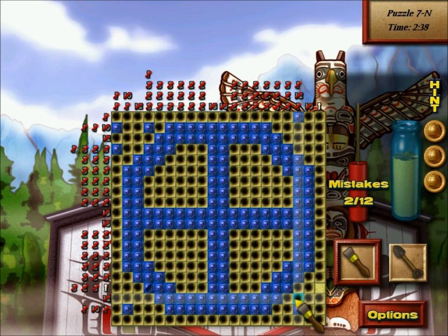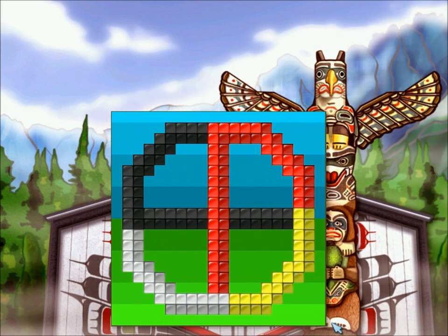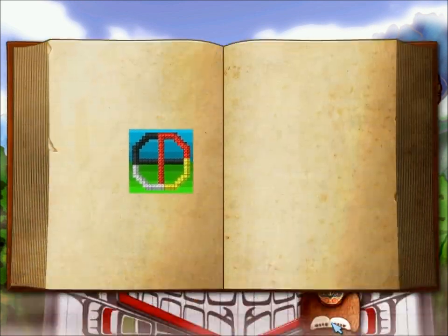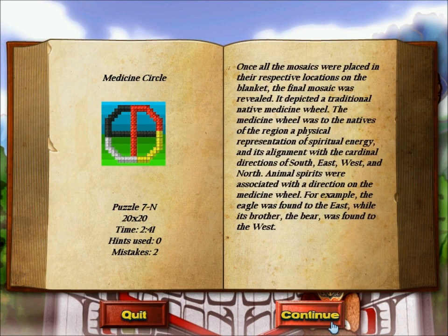And here we go, final puzzle. That was a pretty good puzzle. It's almost symmetrical, but not quite — you have those four little things on the outside to make it a bit more difficult.